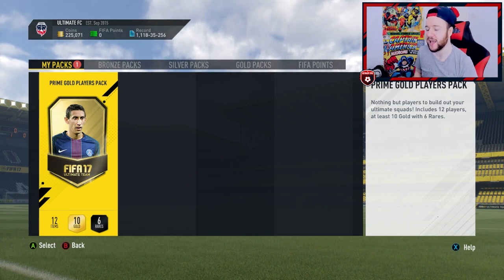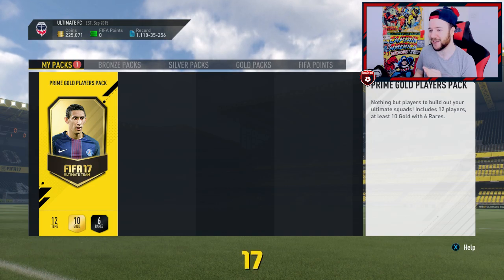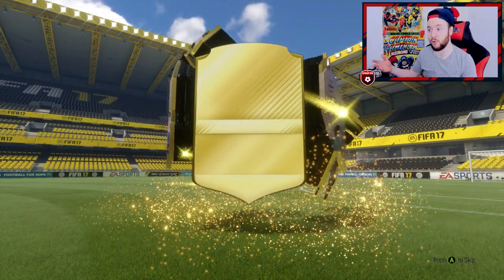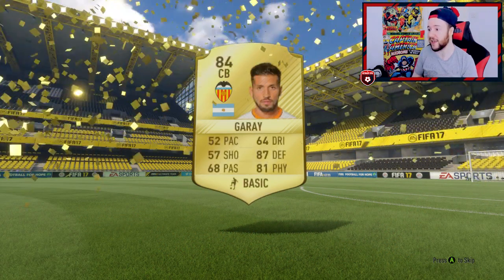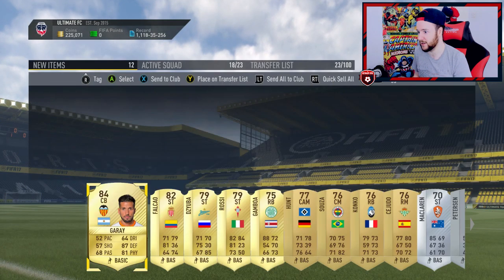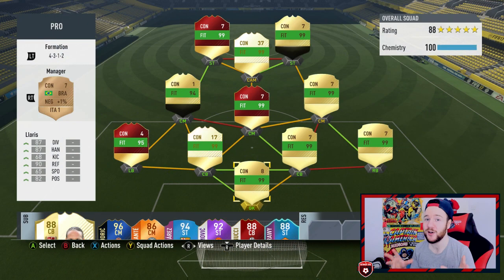Prime gold players pack, Di Maria on the front — the glitch has been done. It kind of worked — we've got a huge flare. They are giving out high-rated cards right now: 84, 80 — get out but nice!